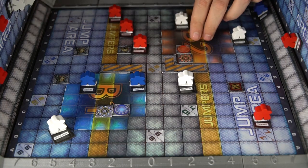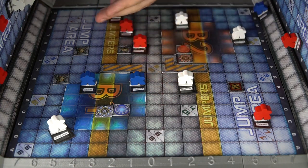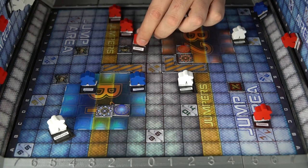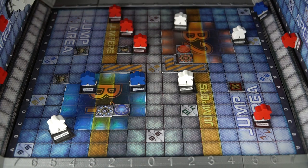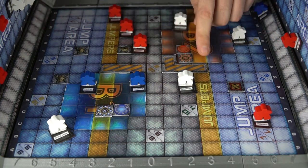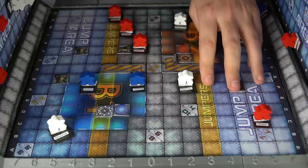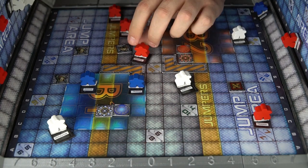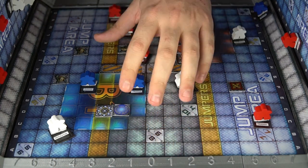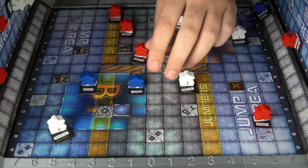You're going to have a spawning point to start with, and you're going to put a commander outside these areas as well as one of the main units — the troopers. All the units are labeled here, though they will look different with the plastic molds. This is the board, and there is a jumper spot which allows jumpers to jump from one side to another. There's also a jump area which allows any unique units to jump from one side to another. If you're inside the middle you can't do that, but if you're on the top area you can jump down to the bottom area.